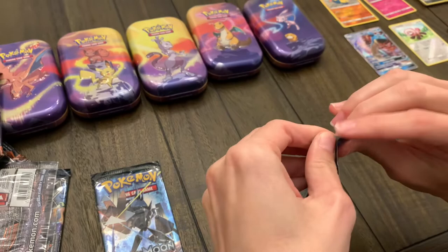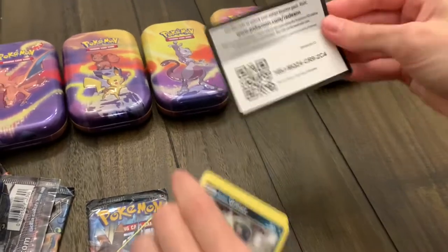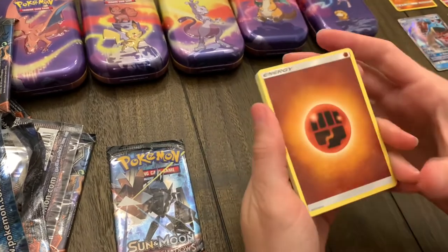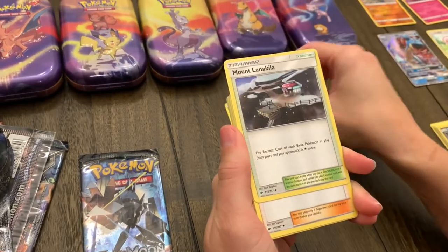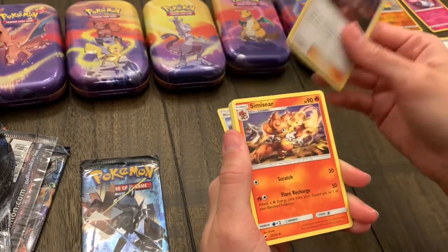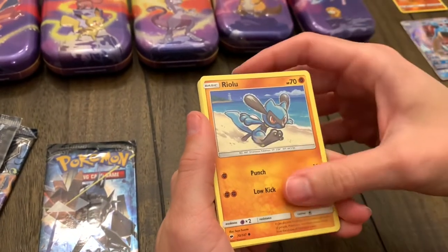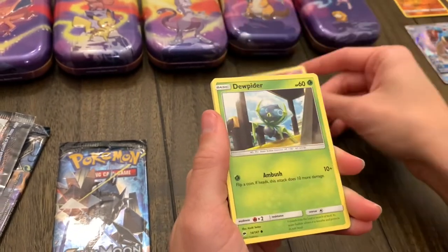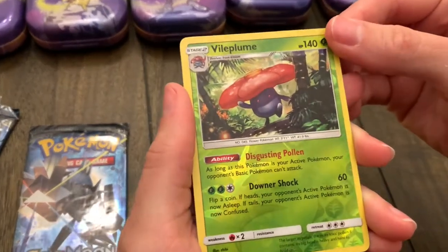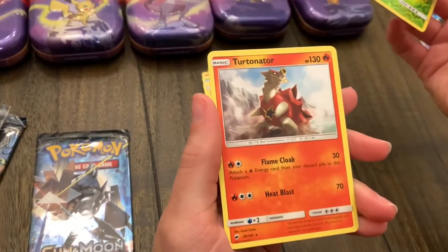We're on to our next to last pack. Another code card, energy, Miltank, Kiawe, Salandit, Alolan Grimer, Riolu, another Cutiefly, Jolteon, Togedemaru, a Reverse Holo Vaporeon — more Kanto vibes, that's a neat card — and a Turtonator.